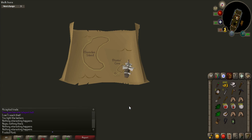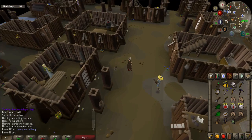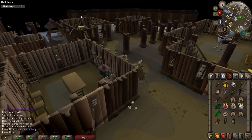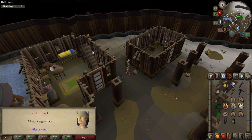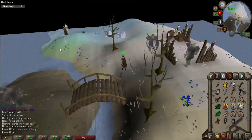When all the seals are wiped, talk to the captain again to sail to Moon Clan Island. Once you are on Moon Clan Island, be aware that there is a bank and a general store you can access if you need to. First, talk to Meteora, who is located in the southwestern part of the village. She will tell you to find the Oniromancer, who is located at the southeastern part of the island near the astral altar. As you walk to the Oniromancer, you may be attacked by Suqahs, but just run past for now.